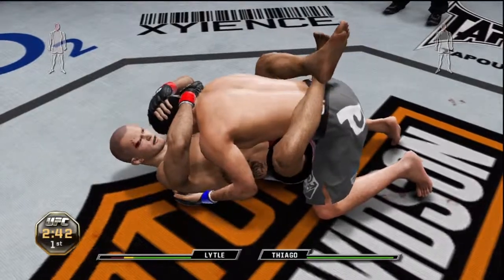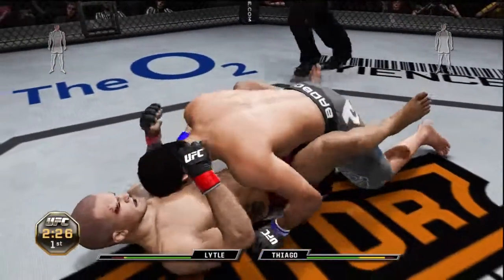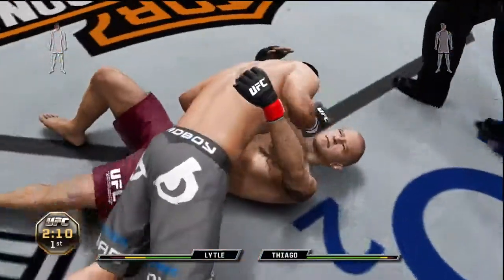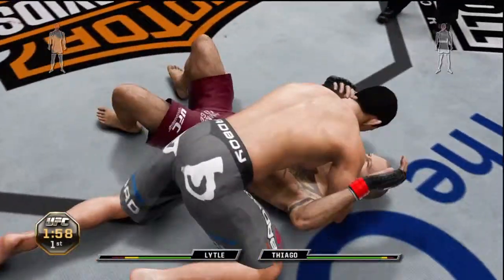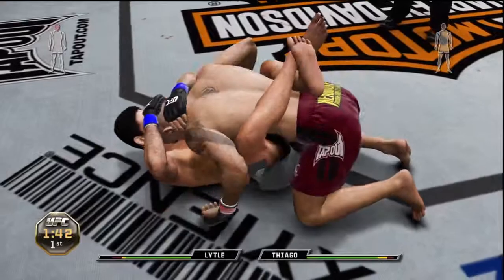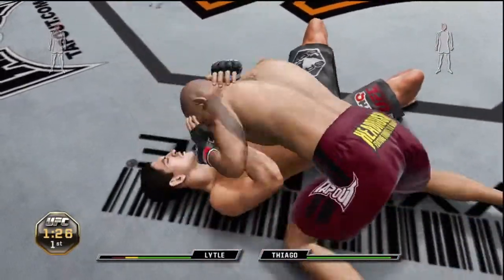Nice job on the double leg. Passes to the half guard — oh, big strike, big shots and back to full guard. Great job on the reversal and he passes to side control. Wow, that right hand — there you go, nice. Joe, let's see what he chooses to do here. Come down with a good one, side control, and now Tiago is cut as well.